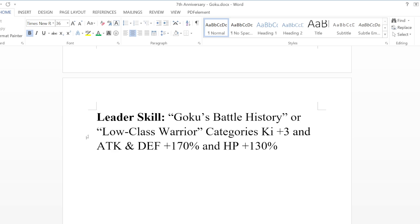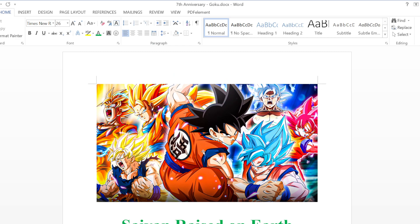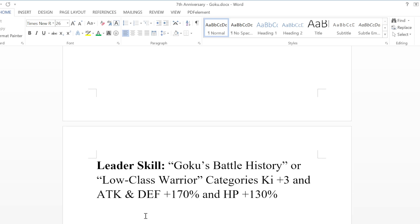He's also going to be buffing Low Class Warrior. The reason why I went with Low Class Warrior is because although this is not a Saiyan Saga Dokkan Fest, I really wanted to have the base form of Goku be like a pseudo throwback to the Saiyan Saga. That's why I went with this pose — this is the pose that he does against Vegeta when he's about to fight him for the first time back in the Saiyan Saga, and you know how many times Vegeta called him a Low Class Warrior.